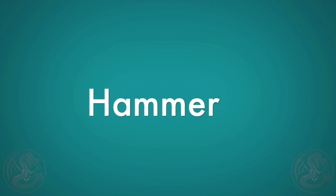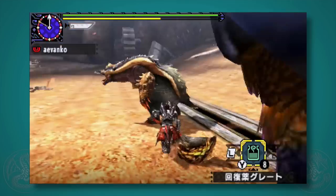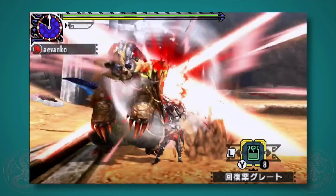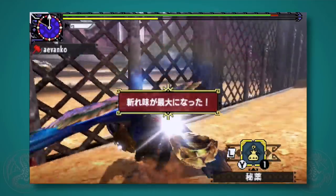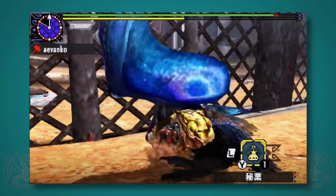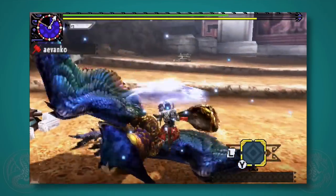Next up, the hammer. The hammer is also flexible — you can do X to do a regular attack whenever you want in the air, you can hold R to do an aerial charge, or if you're pretty confident about where you're landing, you can press A in the air and if you land the first hit it'll do a second hit. This is really fun once you know how to do the aiming, as you can see here. It's kind of addicting.